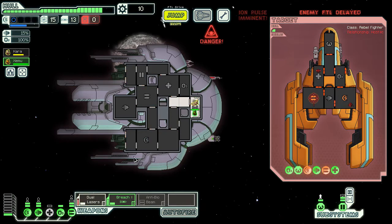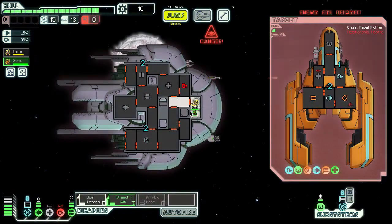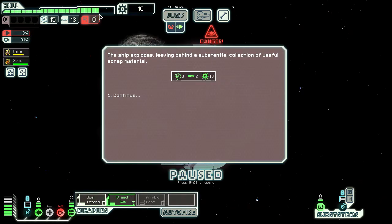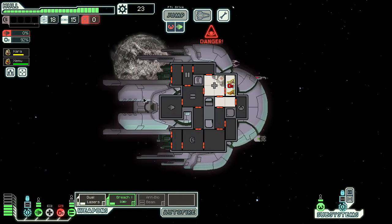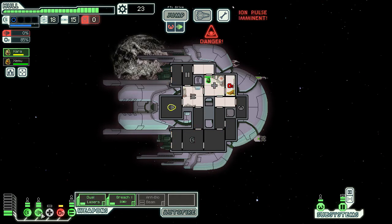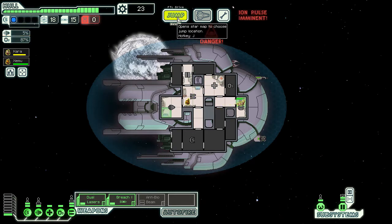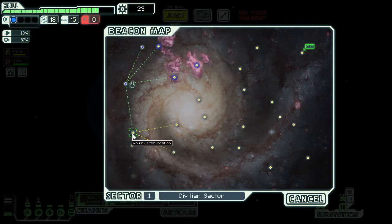Another missile coming in. Shot to oxygen — we'll get it repaired in a minute. About 3 or 4 damage it looks like. Ship explodes. We get 3 fuel, 2 missiles, and 13 scrap. Got one crew member that needs healing up. Kara, you can get healed up straight away. Can we jump away? Yes we can, before the next Pulsar goes off. Let's do that.